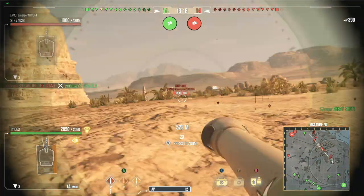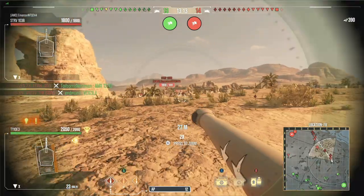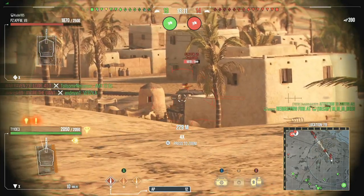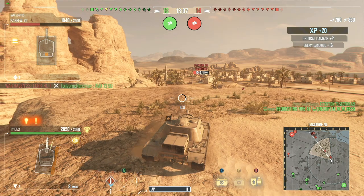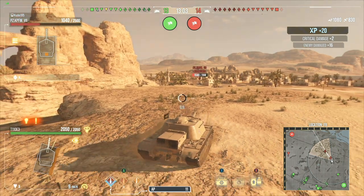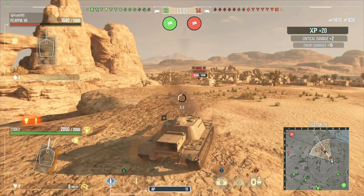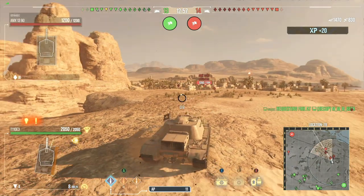On the E50, I prefer to run the 88 over the 105, just because it's basically the same penetration combined with a really slow reverse speed. The 88 has a faster fire rate, plus they buffed the alpha from 240 to 280, which makes that tank pretty versatile right now.